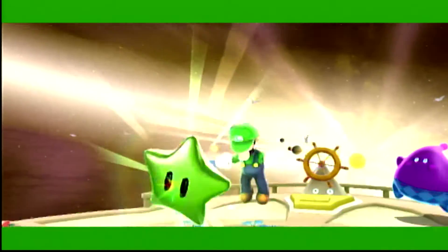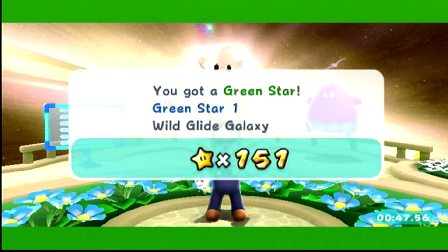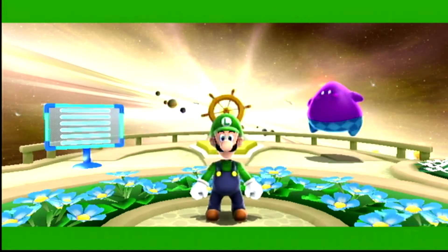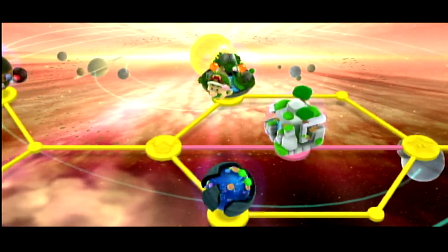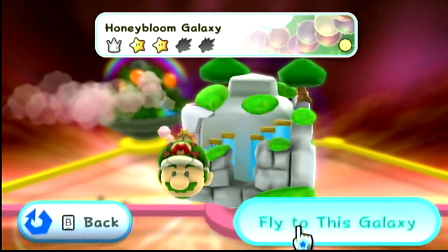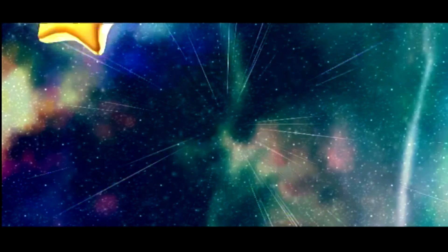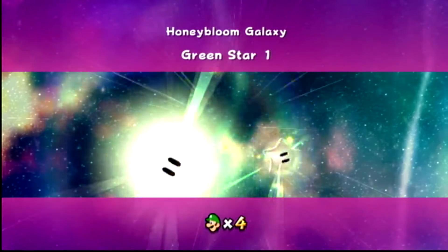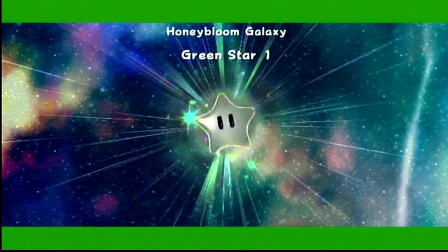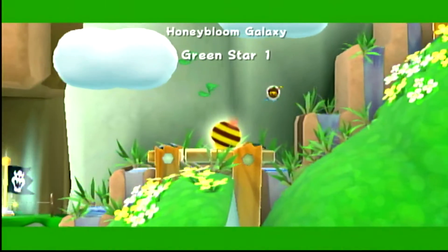Alright, so that's already the Wild Glide Galaxy done. Which leaves, I believe, the Honey Bloom Galaxy and Bowser's Lava Layer. I believe the green stars in Honey Bloom Galaxy and Bowser's Lava Layer take a little bit longer to get, but I don't think they're that bad. It's also important to note that they all only have two green stars in them.